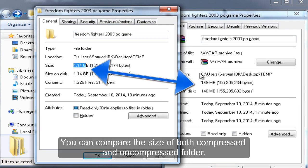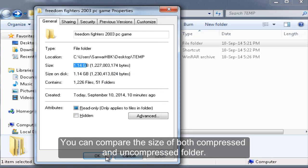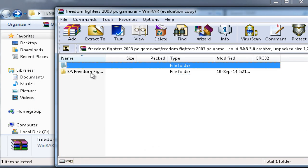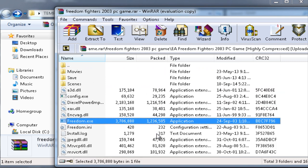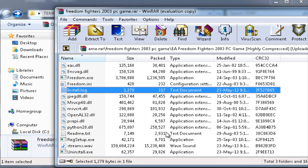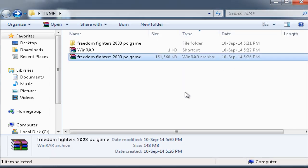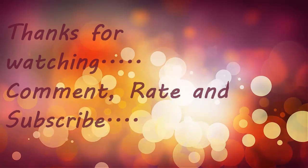You can compare the size of both the compressed and uncompressed folder. Open the compressed folder just to make sure all files are there. There we go.